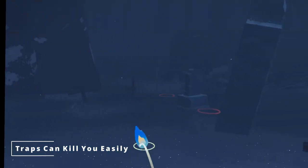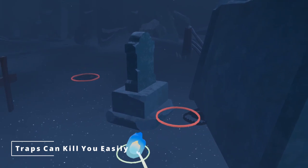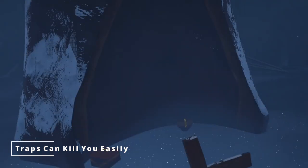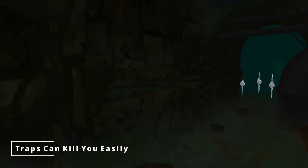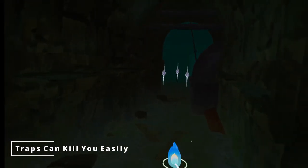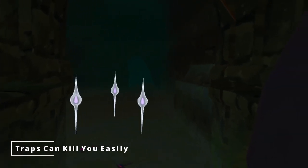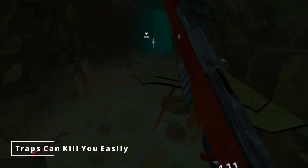The upside is that some traps, like bear traps, are highlighted on the ground when you use your teleport. The downside is that you can also teleport right into them. Later traps are even deadlier, like the blades that pop out of the wall in a tight hallway, so always watch out for and be wary of traps. They're a really lame way to lose one of your lives.